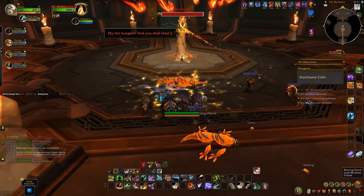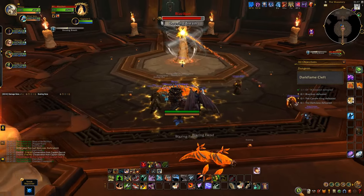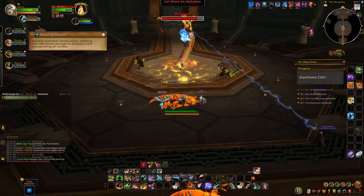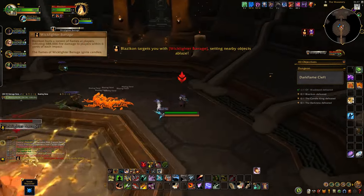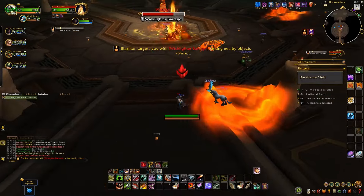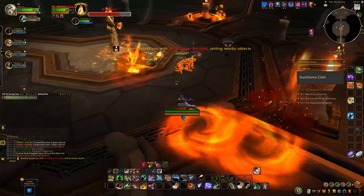Up next is Blaziken, and this fight is all about the candles around the room. He'll reset the room with Dowsing Breath, putting out all candles. When you get the arrow on your head from Wicklight Barrage, you want to move to a candle to light it. Don't light all candles, and don't stand in the swirls.